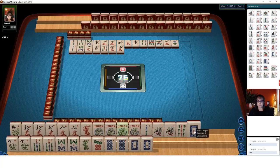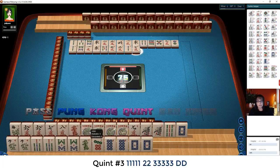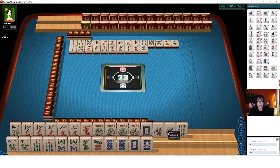Let's discard 2 bam. We're going to rethink this — because we've got all these jokers, if we could maybe play a quint up here, 6-7-8 dragon. If we can get a 7 crack — that's the first one out. 2-dons. If we could get the right tiles, we might be able to do consecutive dragon, 3rd hand down under quints. Let's see if we can make that happen.